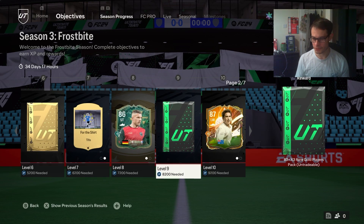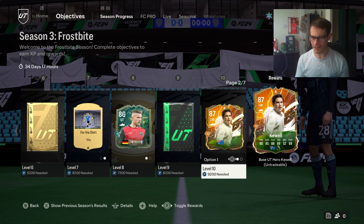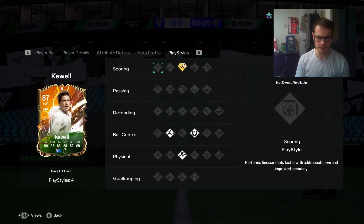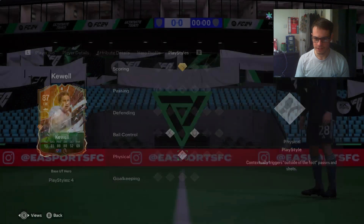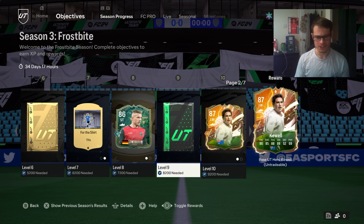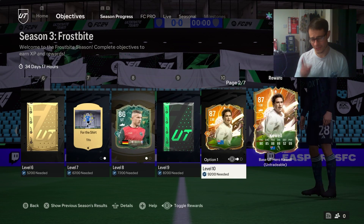Next up we have 83 plus times 3 - pretty decent. I'd actually prefer I didn't get the choice and could just get both, but that's unfortunate. Then we have a Harry Kewell - I wasn't expecting them to start dropping hero cards. You have the choice of a base hero Kewell. His power shot class play style looks okay, but again, probably the smarter option here is 83 plus times 10. That's a lot of fodder you can use in other SBCs. Let me know - are you taking Podolski or the packs? Are you taking Kewell or the packs?